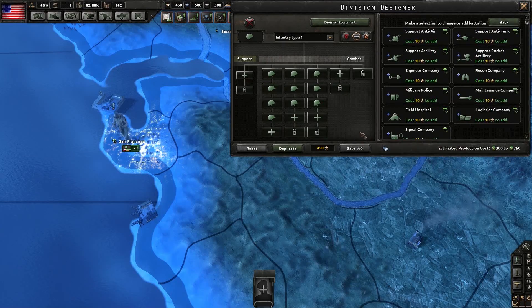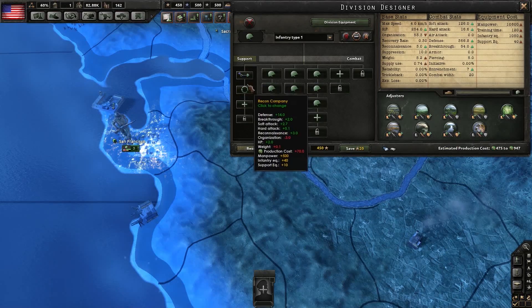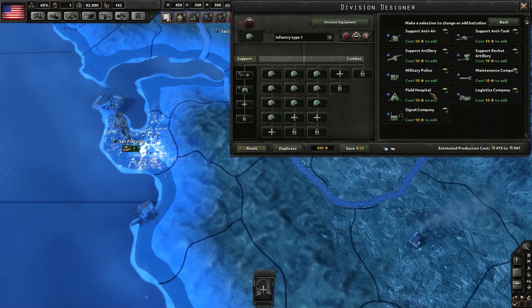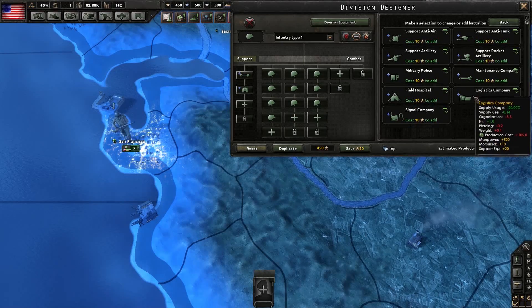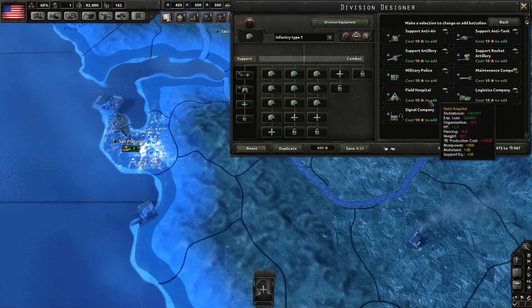In terms of support companies, if you're playing as a smaller nation with lower production capacity, it's a no-brainer to go with engineers and recon. These are the two best combat support units that don't require any extra equipment. Artillery, anti-air, anti-tank, etc. all require that specific type of equipment, whereas signal companies, field hospitals, and logistics companies require you to build motorized units. As a small country without many factories or natural resources, you might not have the capacity to produce those in large enough numbers, although it might be smart to create some more specialized infantry in smaller numbers that do use these companies.